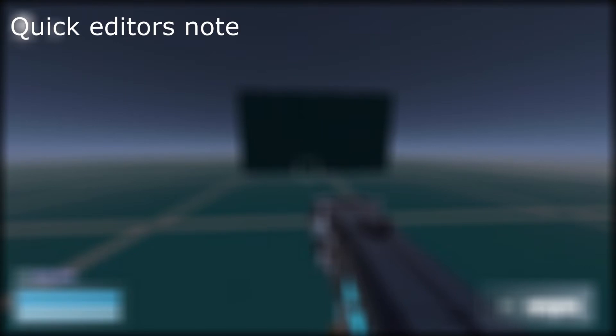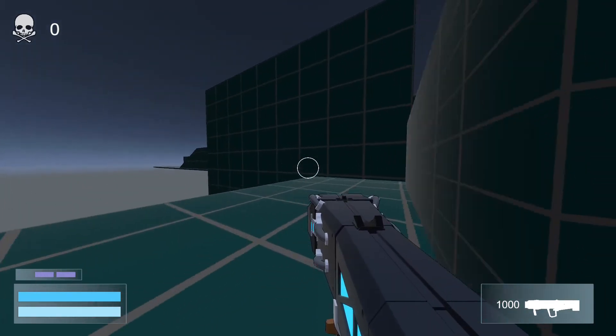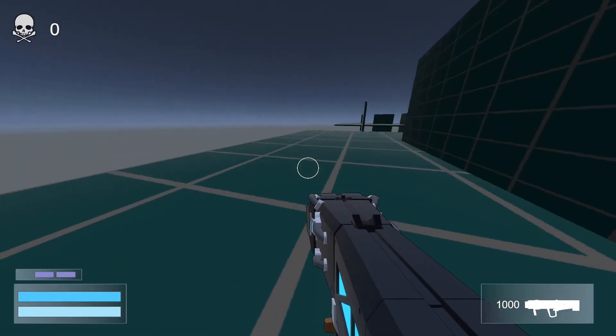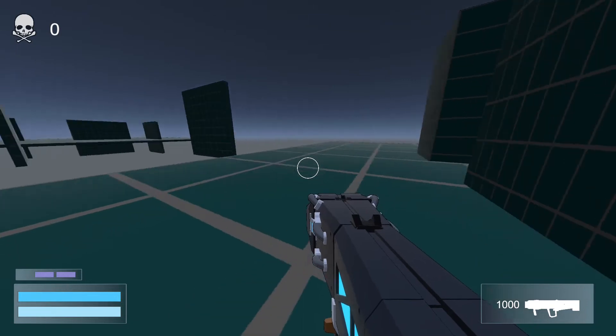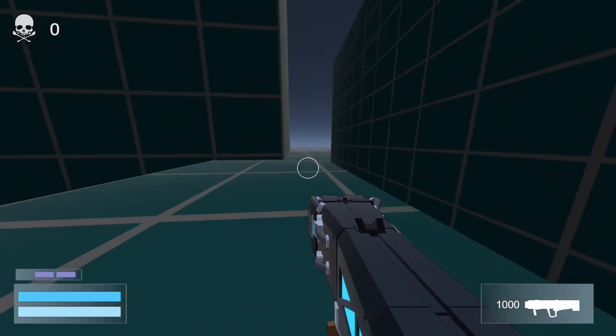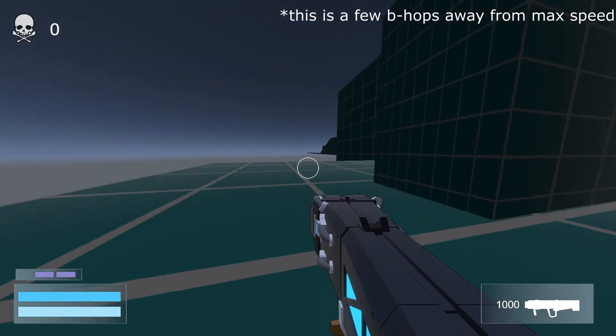It's me editing the video — some things have changed since I recorded that voiceover. I've improved the feeling of bunny hopping. Now, whenever you bunny hop, your speed gets increased a little bit, and it keeps increasing until you hit max speed. This encourages the player to bunny hop to move around the arena really quickly. I should be playing a clip of this right now, and I am.